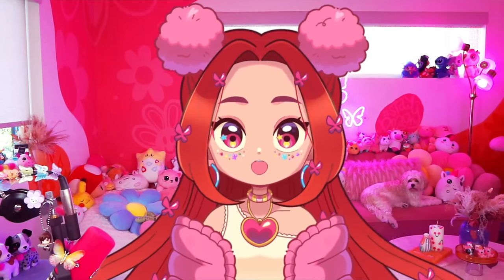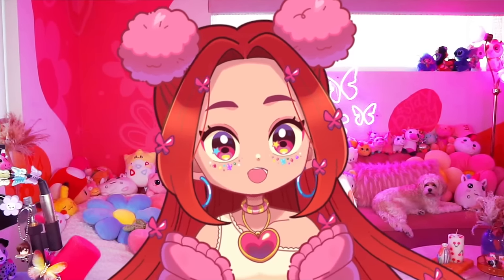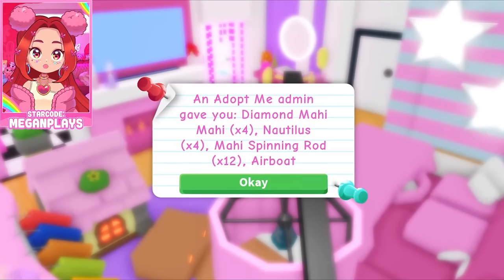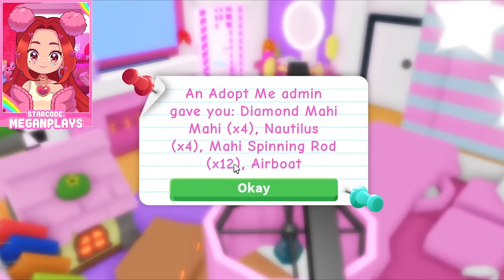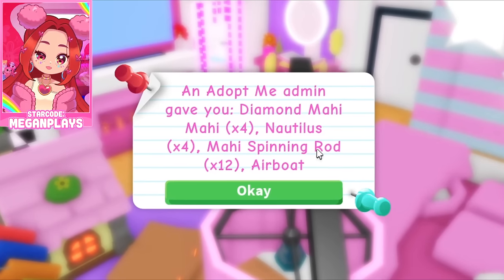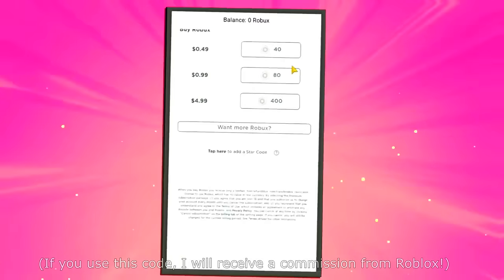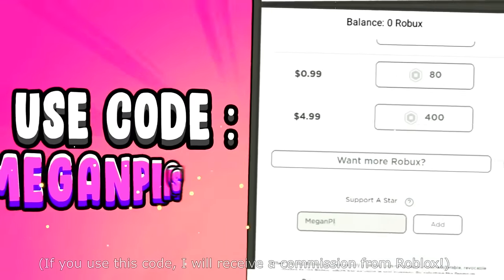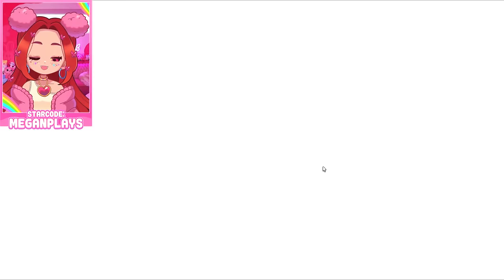As always, the Adopt Me admins have granted us some items to show you guys. We got four diamond Mahi Mahis, four Nautilus, and twelve spinning rods — the fishing rods — and then an airboat. If you're buying Robux or redeeming a gift card soon, use star code MeganFlays while doing so to help support the channel.